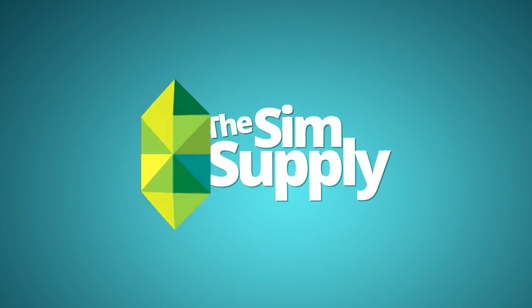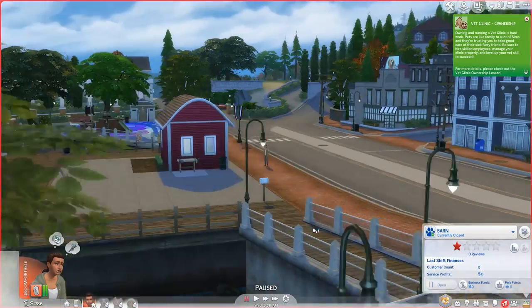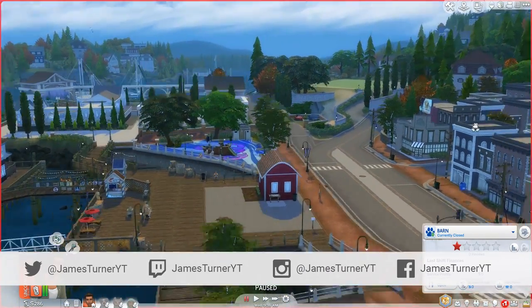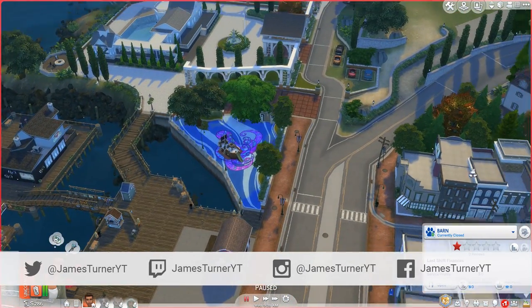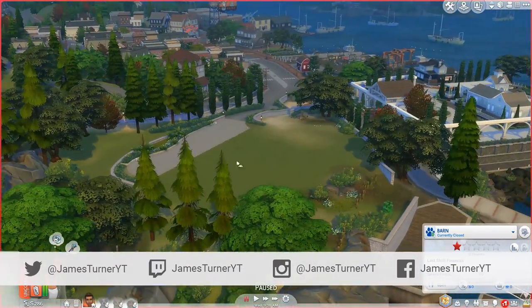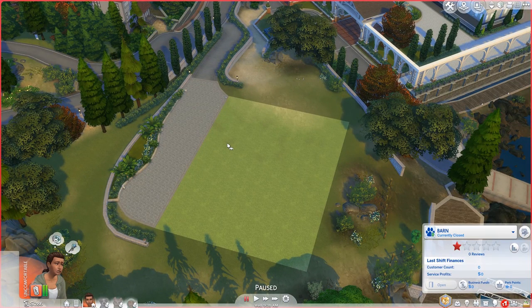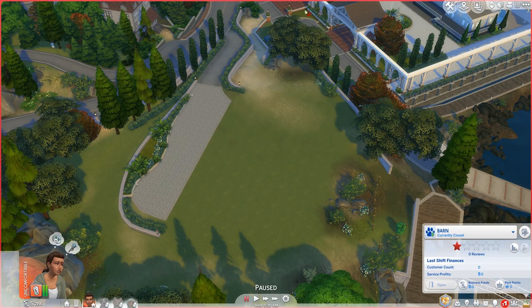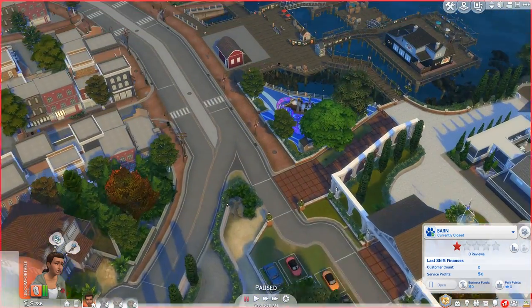Hey guys, James here today, and welcome back to The Sims 4 Wags to Riches. You may notice something a little bit different - we are on a different lot. We used to have our vet clinic up over there. I decided to move it because someone else mentioned similar issues with this lot, and they said as soon as they went somewhere else it was fine. So I have moved.